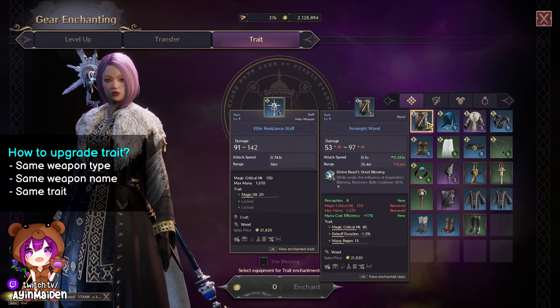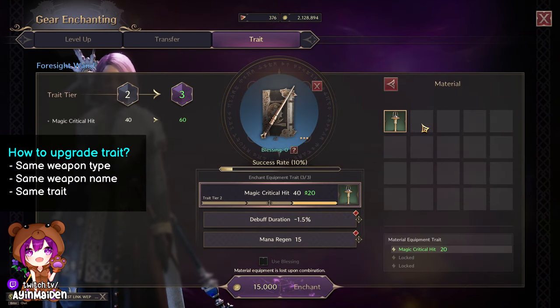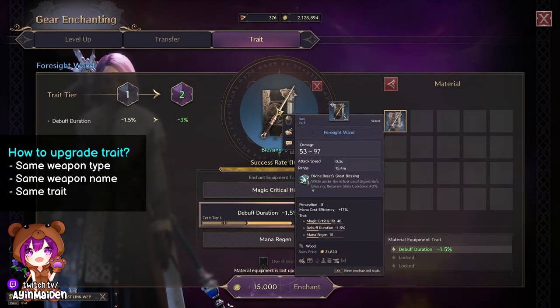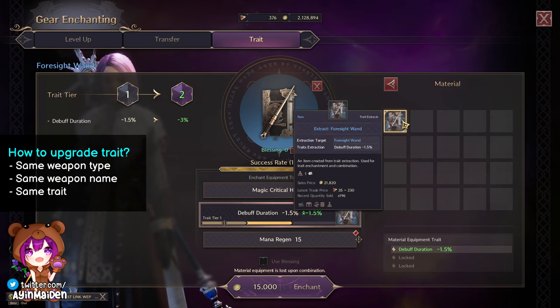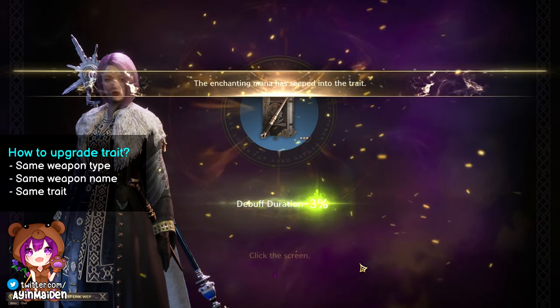To upgrade the traits on my wand to tier 2 and tier 3, I can use the same name items with the same trait — like Foresight Wand with Foresight Wand, debuff duration with debuff duration. 100% success rate. Enchant.